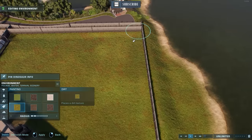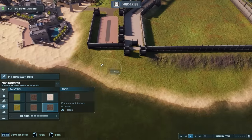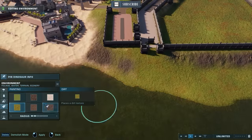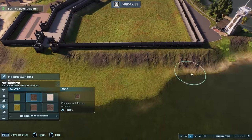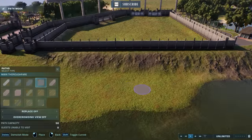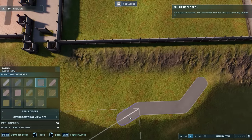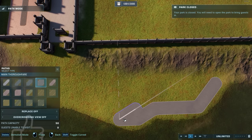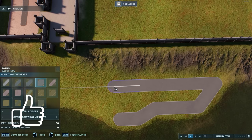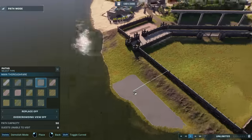The outline of the habitat is done at this point — we have the fencing, we have the path. I'm going to change some things up in that regard a little bit later on, but the skeleton is there. So at this point I was like, okay, I'm going to detour to the east dock, which was the whole reason why I was so set on having this whole Indominus Rex section in this tiny area on the east coast — so we could do an appropriate east dock.